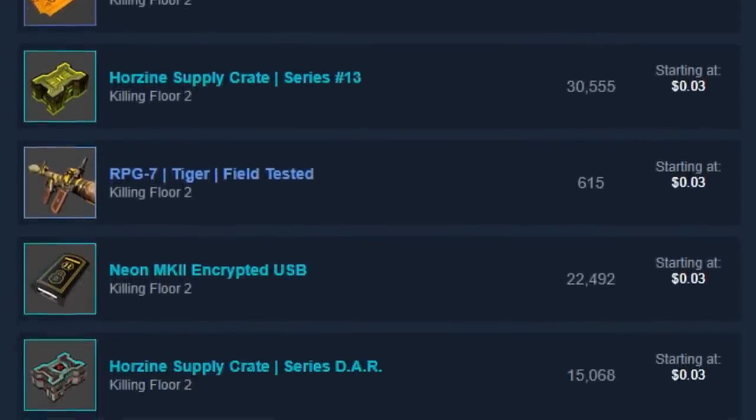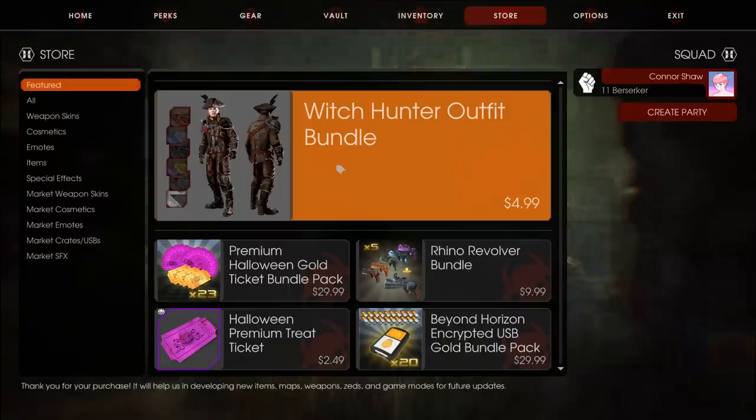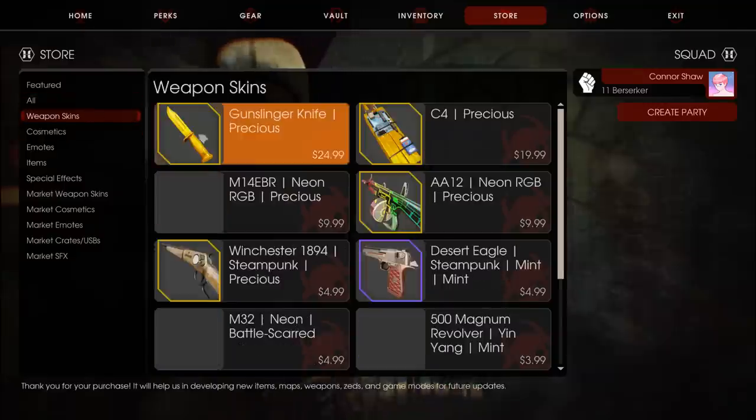The Marketplace allows you to use real-world money to purchase weapon skins, keys, and other such commodities. This of course differs from the in-game store, which allows you to use real-world money to purchase weapon skins, keys, and other such commodities. And with the recent Grim Treatments update, using the in-game store —